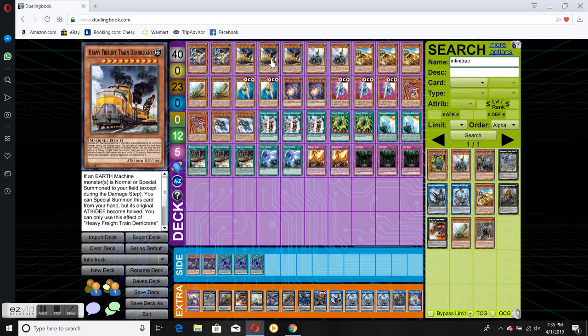Free Heavy Train, Doran — special summons itself. It helps you go for your Link Plays and just makes a lot of things way more consistent for the deck.